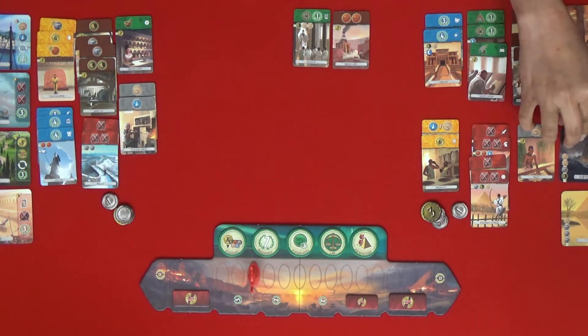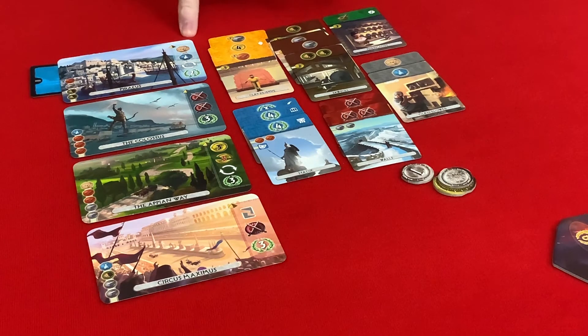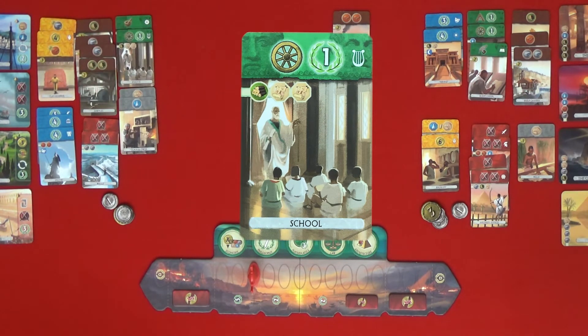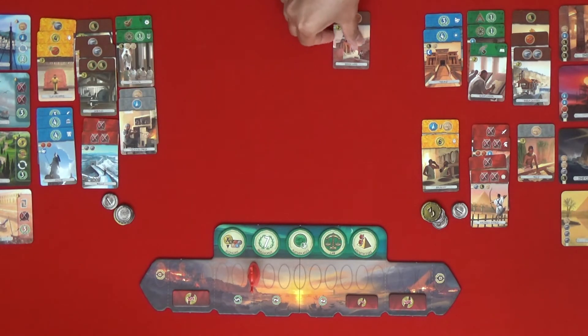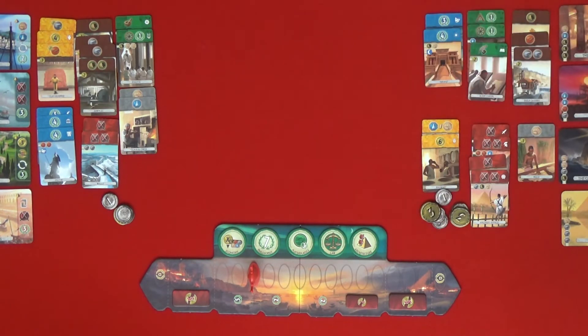I'm going to get the science done. That will give me a wood, a brick, or a stone. I produce one papyrus, but I produce two so I can take this science. I'll put the school — I got a school. I don't really need much brick here. I'm just going to turn this brickyard into money — that's four. That's the end of the second age and you're winning militarily.